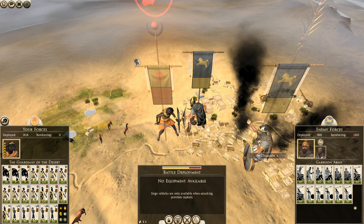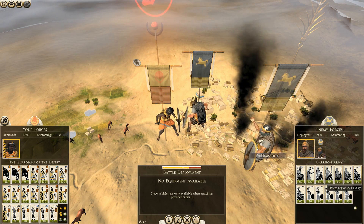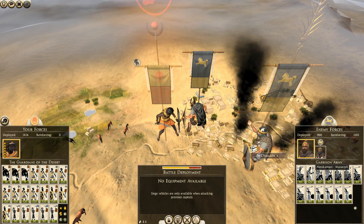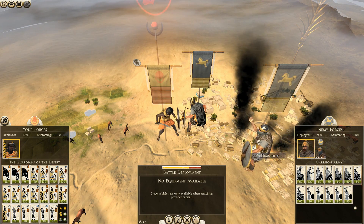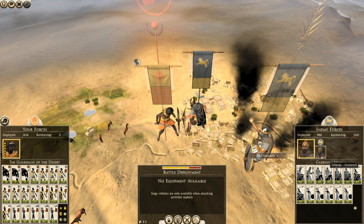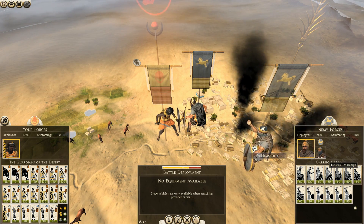They've definitely got the cavalry advantage. We've got elephants, but overall they've got a huge cav advantage. So it's going to come down to having a strong front line and using our missile troops to weaken them up a lot, I think.